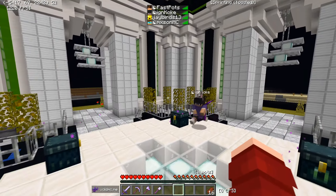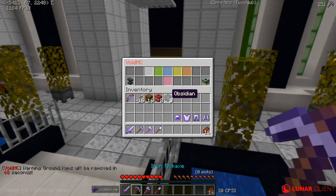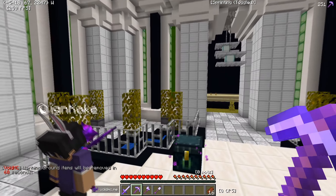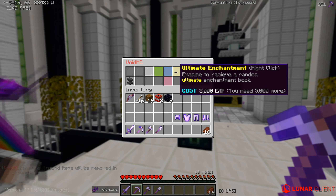So what we want to do is look at the custom enchants. They have fabled, legendary, ultimate, elite, unique, and simple enchantment tiers, which is really cool. You can also do tinkering and all that if you'd like.